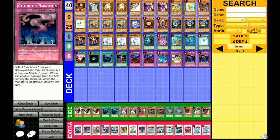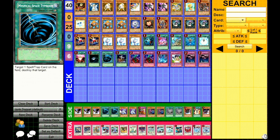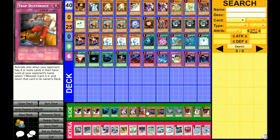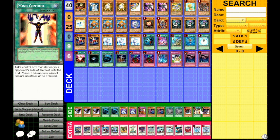For the side deck: triple Crow, double Mystical Space Typhoon, double Cyber Dragon, one Dust Shoot, double Imp, double Twister, one Trag, one Mind Control, and one Gores.